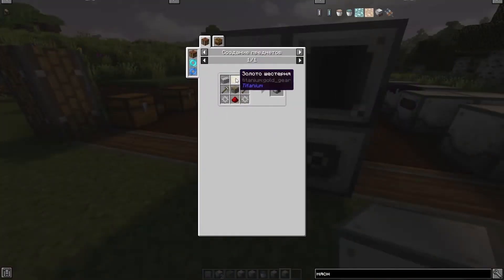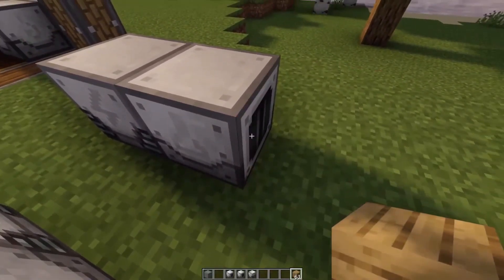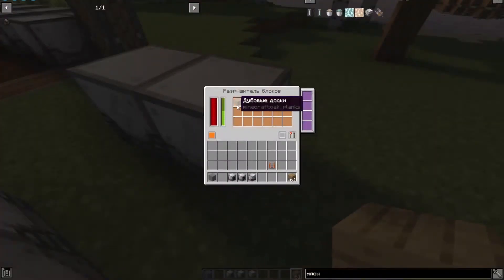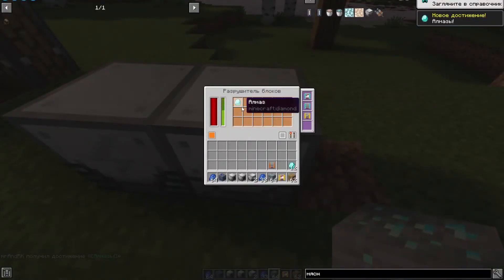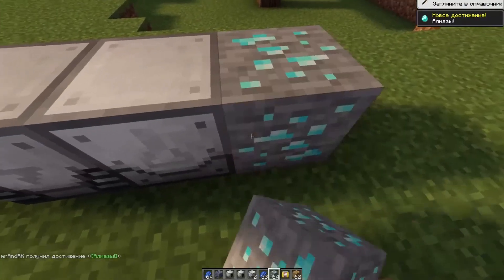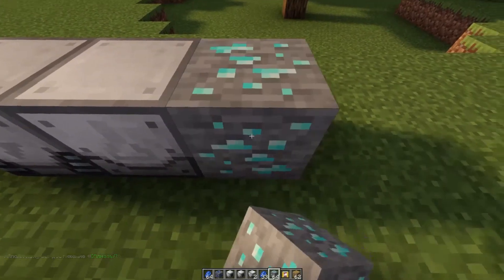The antipode to the block installer is the block destroyer. Here is its recipe. If powered by energy and there is a block in front of it, it will destroy it and collect the drops inside itself. Unfortunately, the luck upgrade does not increase the number of items obtained from ores like redstone, lapis lazuli, and diamonds.